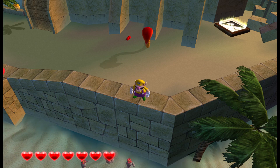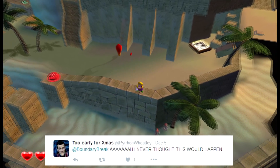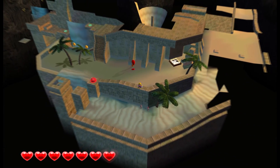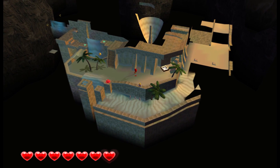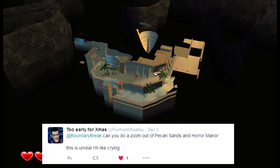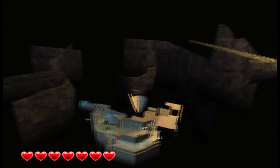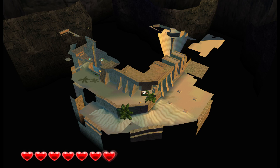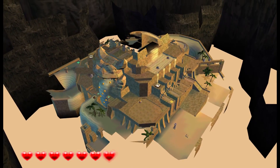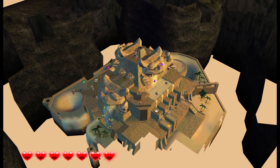When I said I was going to do Wario World on Twitter, this one viewer went absolutely nuts — I guess he's just a really big fan of Wario World. One of the things he asked for was to see a zoom out of Pecan Sands, and how could I say no to that? So this is what Pecan Sands looks like when we address the culling issue. This request is what inspired me to get the moon jump code in the first place. When we take the giant leap, we can see the giant temple for what it really is.